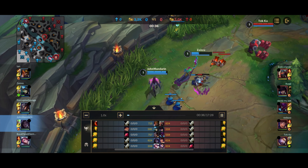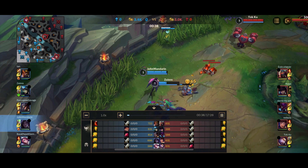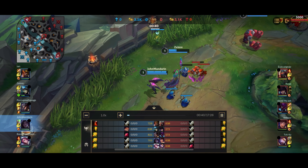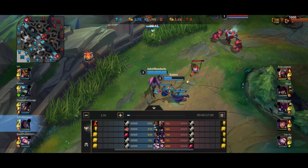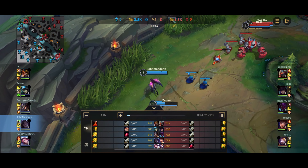We got both of Caitlyn's summoner spells — her Flash and her Heal. She did manage to escape with her life, but regardless, that's extremely free for us. Free summoner spell usage is amazing.